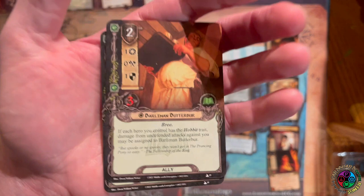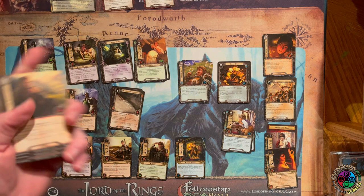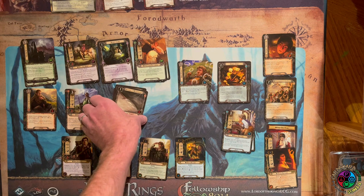If you absolutely need to hit a panic button — like maybe an attacking enemy makes an additional attack — you can use Barliman Butterbur. If each hero you control has the Hobbit trait, damage from undefended attacks may be assigned to Barliman. You can even use this as a way to not defend at all — just let the damage go through to Barliman, and then Sam and Merry should be ready to kill the enemy. Halfling Determination is also excellent: it costs one Tactics and boosts all your hobbit stats until the end of the phase.